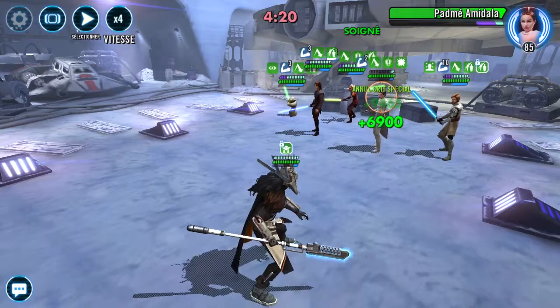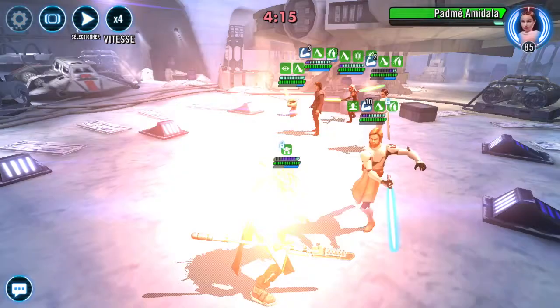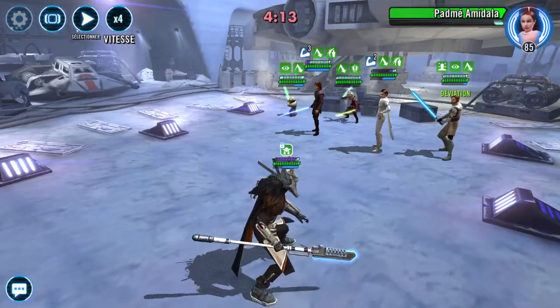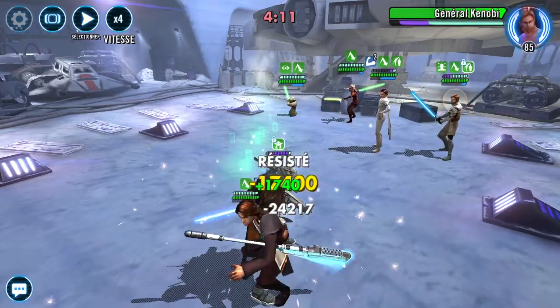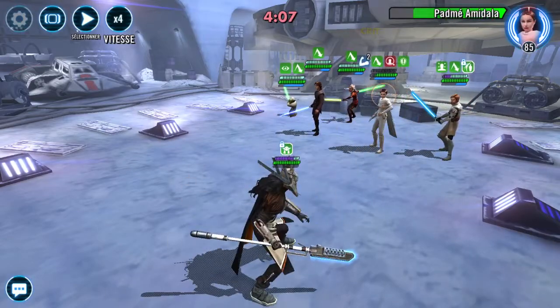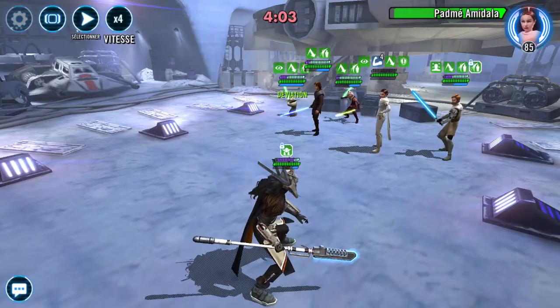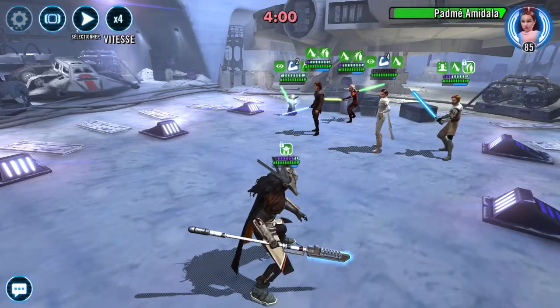So what you want to do first is hit Panmei. You need to have enough potency to resist Anakin and Panmei, because they're gonna put debuffs on Nest and you don't want that to happen. For GK, Ahsoka, and Grandmaster Yoda you don't really care about their potency, but you want to care about the one on Anakin.